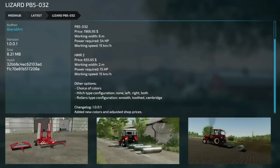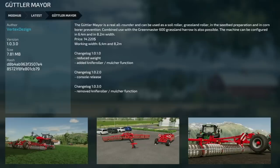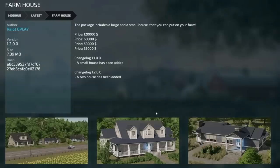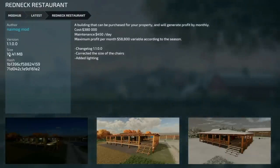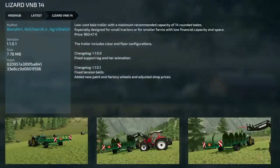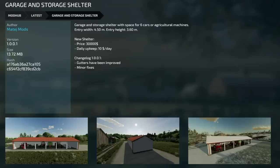Next is an update to the Göttler Mayer version 1.0.3 — removed the knife roller and mulcher function. Then an update to the Code Grant PT 20000 version 1.01 — weight and weight distribution adjusted, decal color added, and price adjustment. There's also a farmhouse update version 1.2 — a second house has been added. The Redneck Restaurant received a big update version 1.1 — chairs were corrected in size and lighting was added.